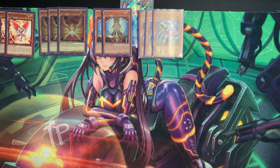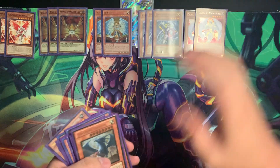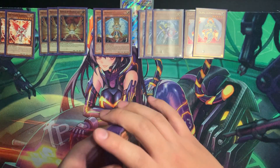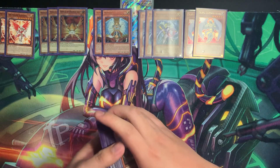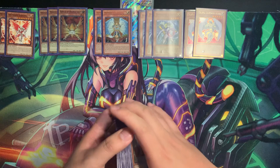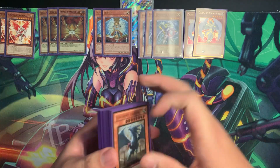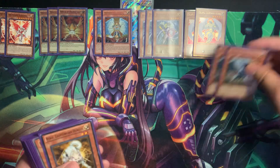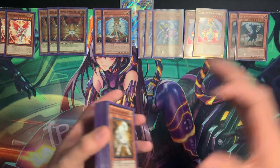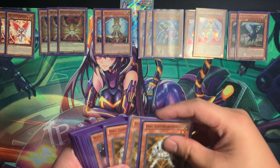We're going to start off with the Lightsworn package, and we've got two Celestia, Lightsworn Angel, who is also a fairy — great. Works with Herald of Orange Light if it's stuck in your hand. It's easy to get off of Dimension Alchemist, and it also fills your grave for Christia, which is very nice. Next up, two Judgment Dragon. Gotta play the guy — drop him down whenever we feel like it.